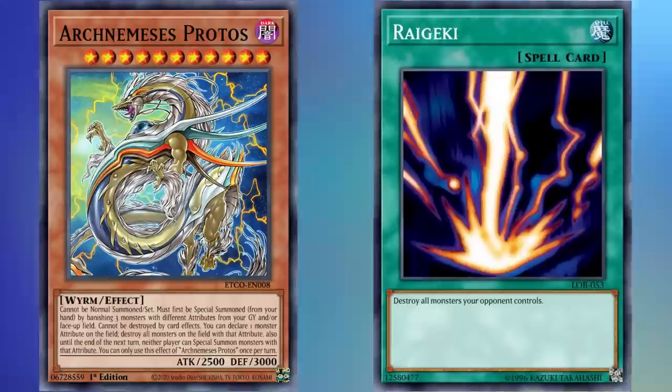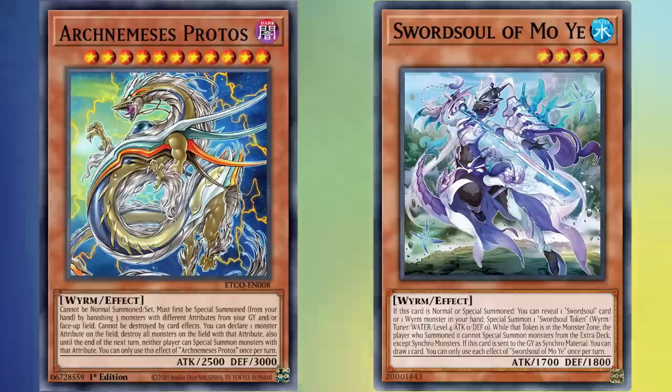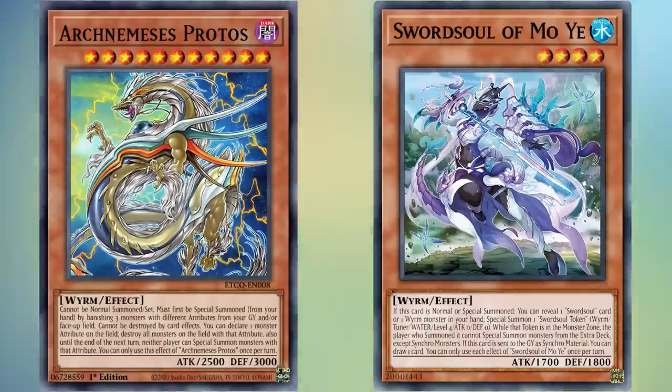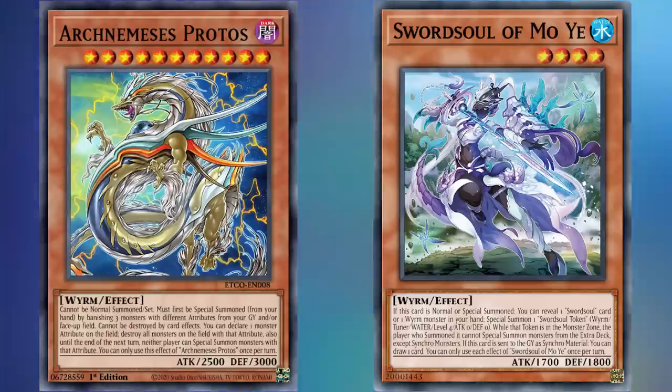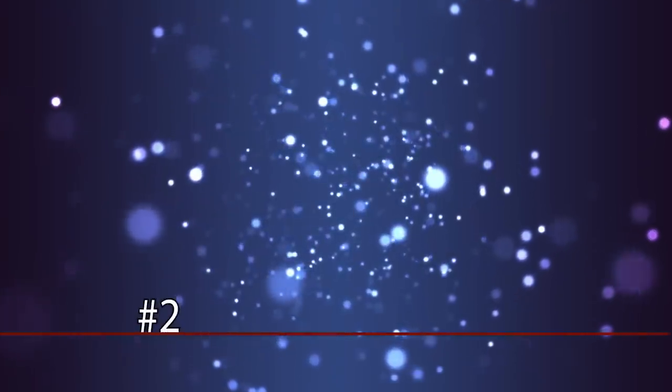This is why Protos earns the number 3 spot on this list, even above Raigeki itself. Being able to declare and prevent your opponent from summoning an attribute is just too strong, especially when Swordsoul has access to many different attributes it can bring out to lock out other decks — even if it destroys their own cards — making it versatile and difficult to play around.